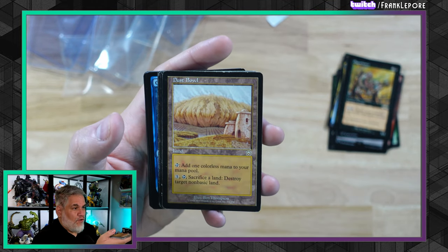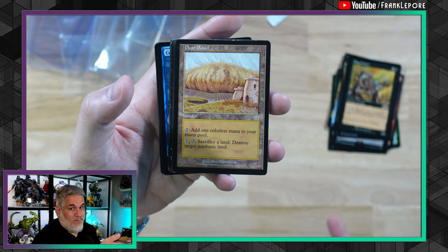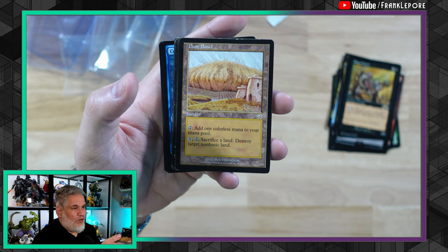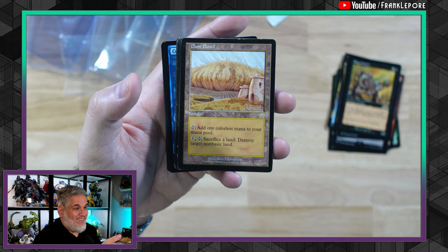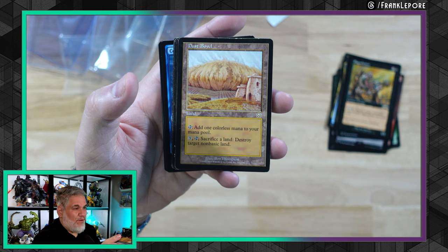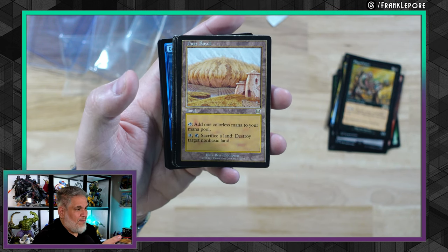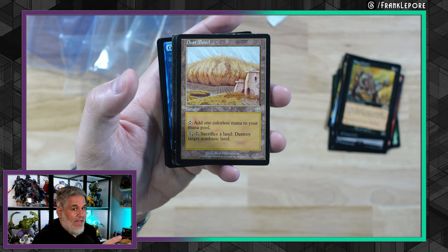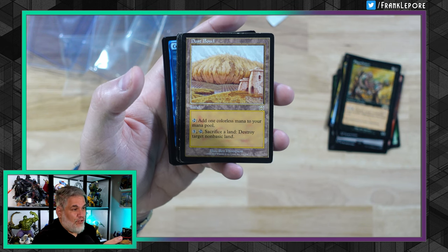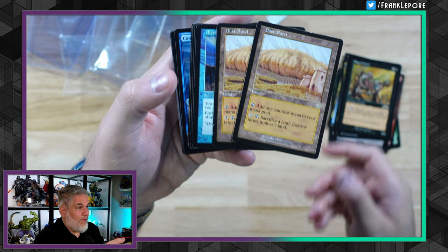For those who don't know, Premodern is a new format — it's unsanctioned, unofficial, the same way Modern was before it became official. Premodern is probably going to have a harder time becoming an official format because they'll never sell packs for it. The last set in Premodern is the set right before 8th Edition, which has the Modern frames — I believe that is Scourge. Dust Bowl is a very, very playable card in Premodern, so I picked up two.